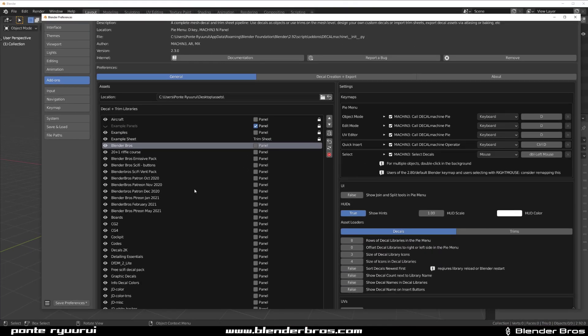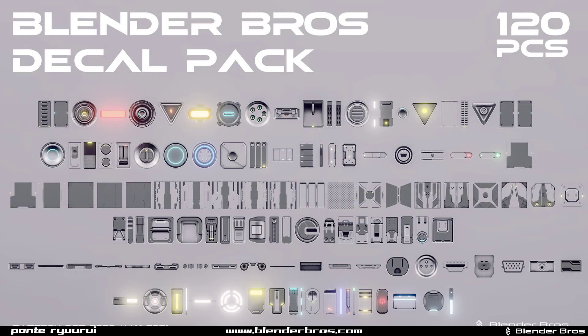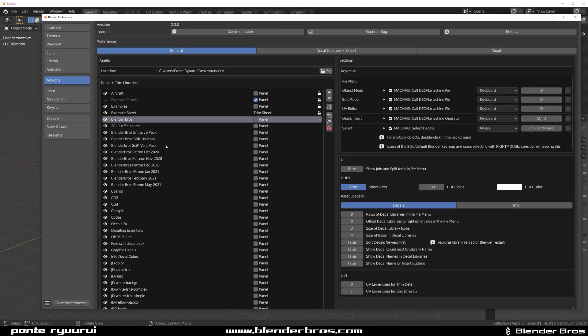March and April are missing here because March and April on Patreon were trim sheets. Also, we're going to be making these available on Gumroad — slightly higher prices than Patreon, but you'll have a chance to get all the packs, all the decals and trim sheets. So stay tuned.